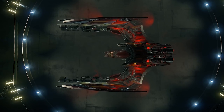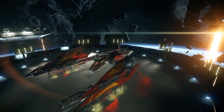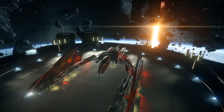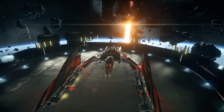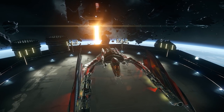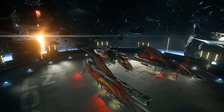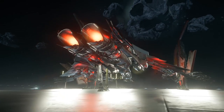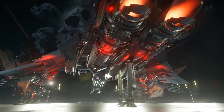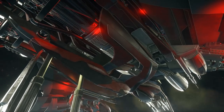Of the three known Vandal fighter designs — the other two being the Blade and the Scythe — the Glaive is the least common and the most advanced. It features a very similar physical design to the Scythe; however, unlike the Scythe, the Glaive is symmetrical, featuring large blades for ramming and cutting on both wings rather than just the right wing. According to the lore of Star Citizen, the Glaive is an advanced fighter awarded only to the greatest pilots amongst the Vandal, making it as much a mark of rank and status as a fearsome fighter.